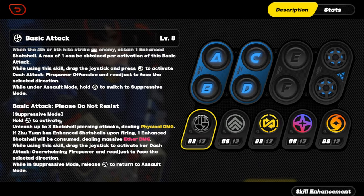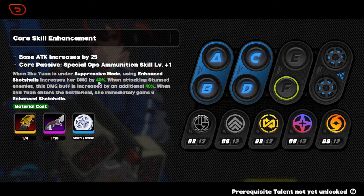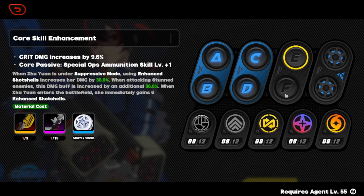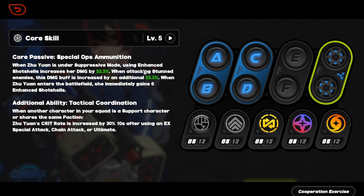At Level 7 core it's 40% damage, which is pretty nice. Also when you are attacking a stunned enemy, the damage gets increased by an additional 40%. And when she enters the battlefield she immediately gains 6 bullets for free if the enemy is stunned. That means she gets 80% damage if the enemy is stunned — as long as you're attacking in suppressive mode, which is all the time. That is just flat out broken.